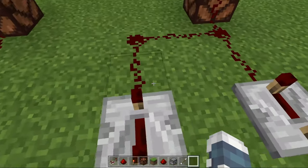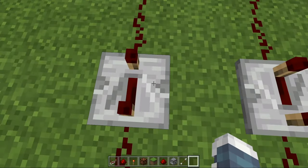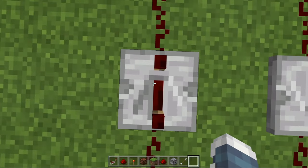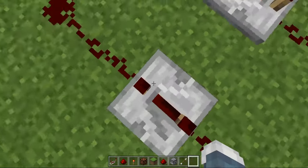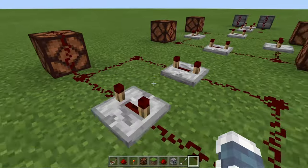The arrows of the redstone repeaters must be facing in opposite directions. What I mean is that there's an arrow on the redstone repeaters and they must be facing in opposite directions for the loop to work.